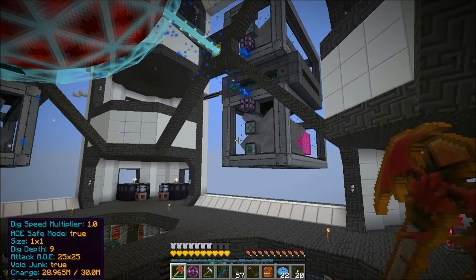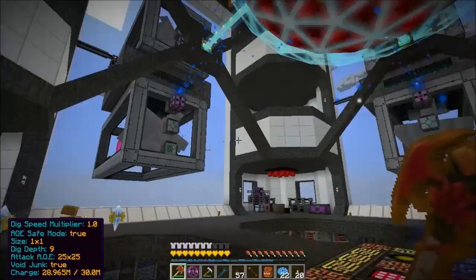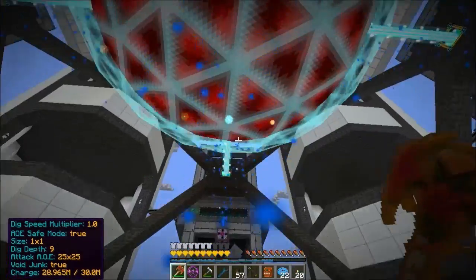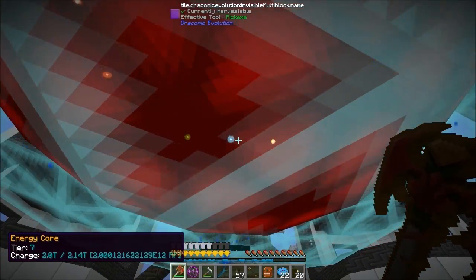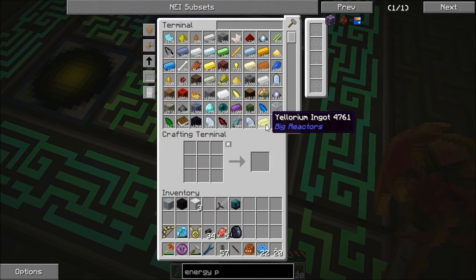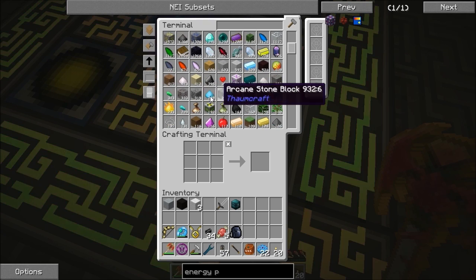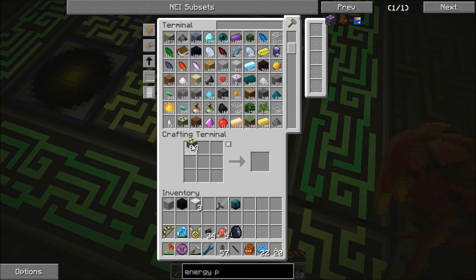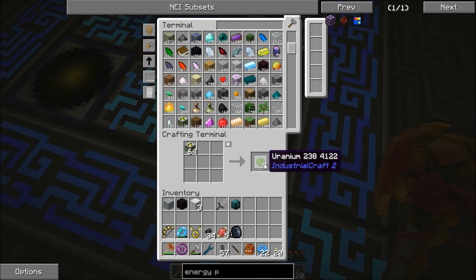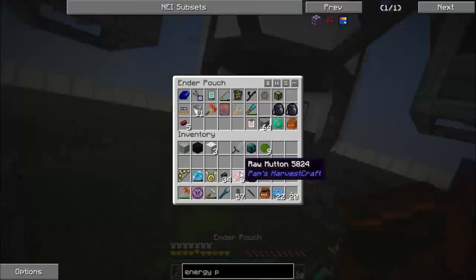We have now got about 28,000 each — so it's around 225,000 RF a tick. And what we've got in here is 2 trillion RF. I'm going to monitor the amount of uranium and eulogium we've got. I've accidentally made three stacks of uranium blocks, which I thought I could use in the reactors.